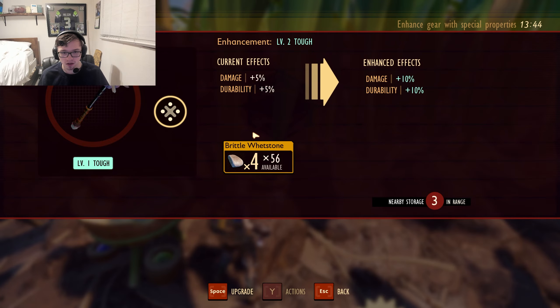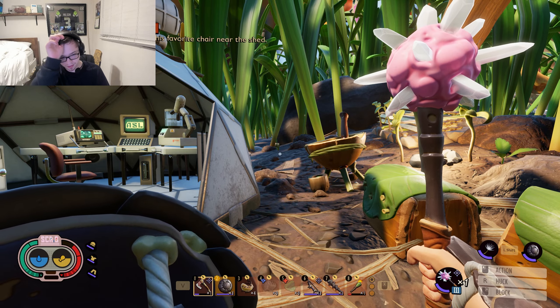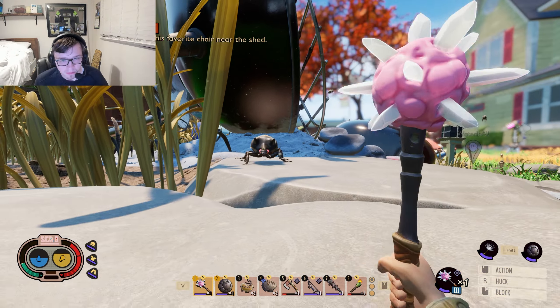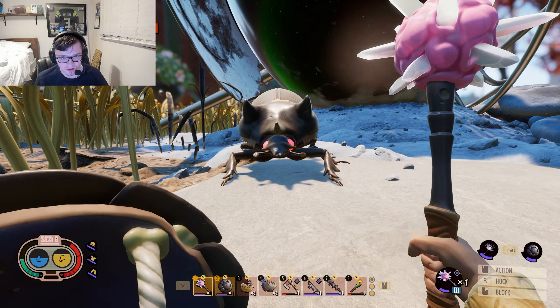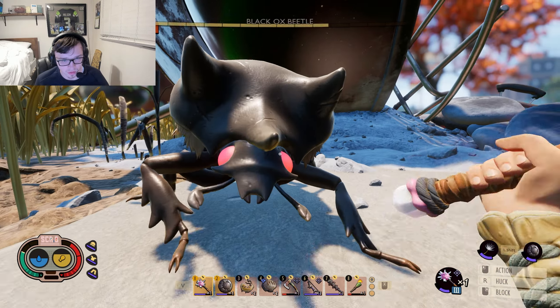We finally have the Morningstar. We're going to upgrade it a bit, go kill the beetle, and then maybe make a hammer and some armor. My dumb ass muted my mic when I fought all these beetles — I don't even remember when — but here I am. This salt Morningstar is great and attacks all of its weaknesses.